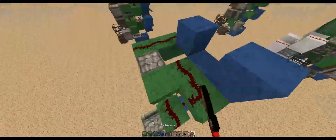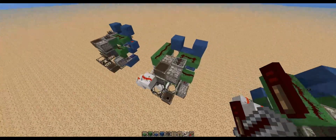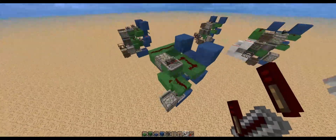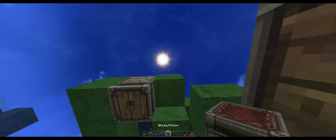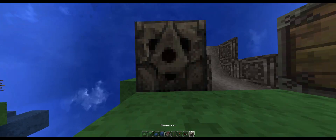Complete this the same as before. Run redstone all the way up there, and that needs to be set on 2 ticks. Then come in here — sticky piston facing downwards, piston shovel, hopper, and dispenser.